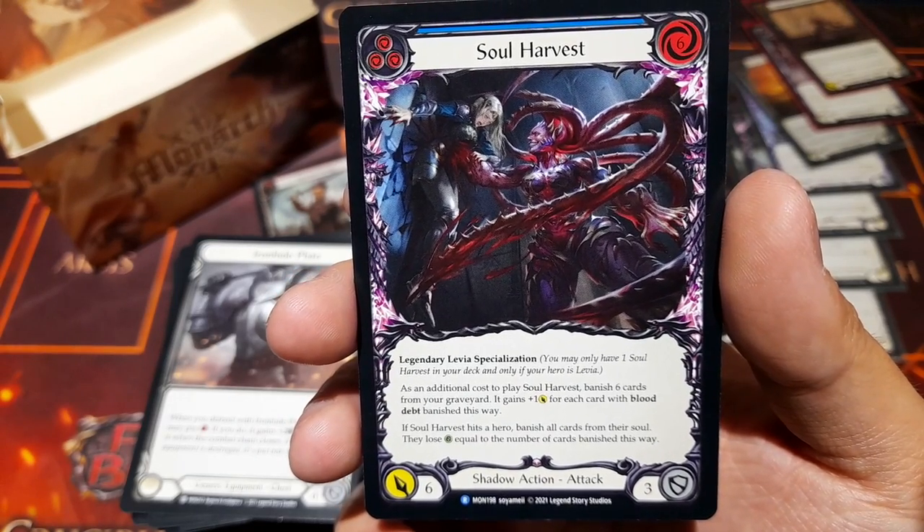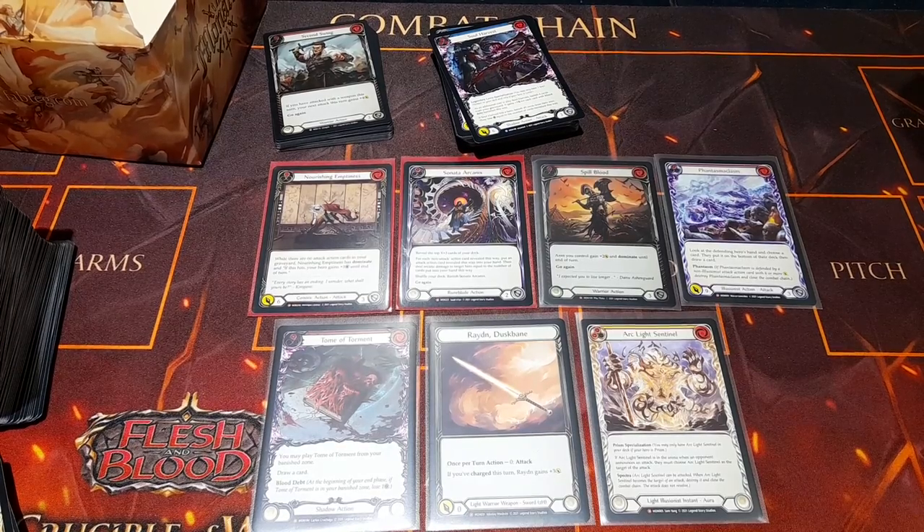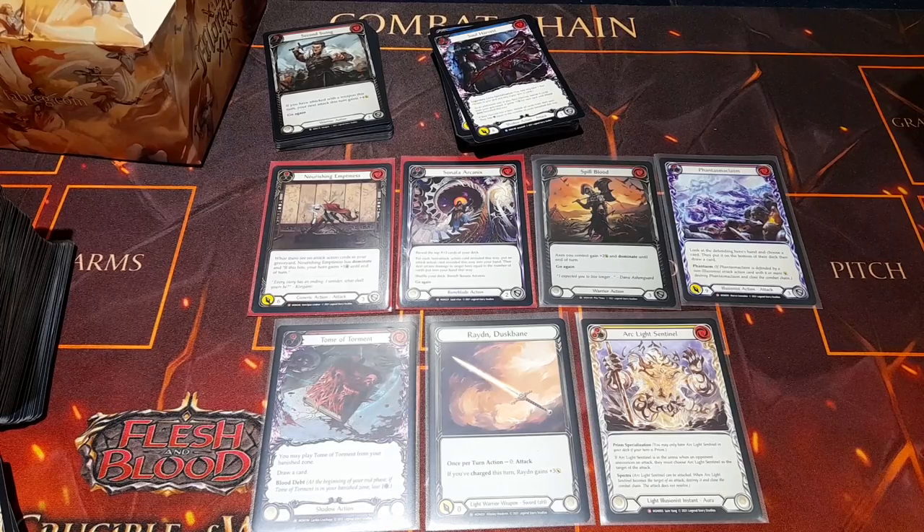Awesome — great against those light players who like to charge. And that is our haul from this box! A ton of majestics, no legendaries unfortunately, but a load of interesting cards. A load of light cards I think I might be using in blitz — the illusionist stuff looks really cool. As we said at the beginning, this is a first edition box, a collector's product for people who like the slightly more exclusive stuff. If you're looking to play Flesh and Blood, check out the blitz decks, and most importantly check out the unlimited set coming out in early June.